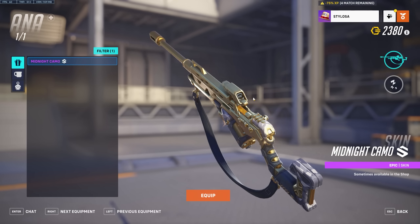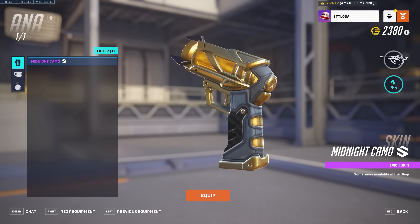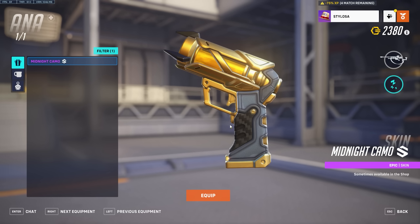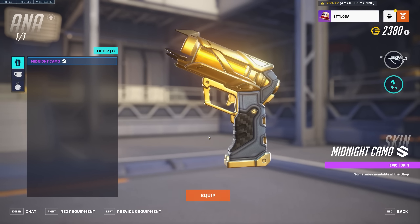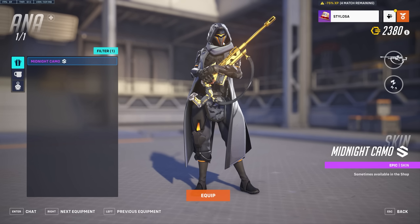The weapon model has a bit of extra detail. The sleep dart has a sort of carbon fiber effect on it, which looks really cool. I like this skin. I really like Ana masks where the face looks ominous — way back in Overwatch 1 when we were speculating about Sombra, we thought Ana was Sombra because of the Shrike skin she had. Really cool times. Good skin.